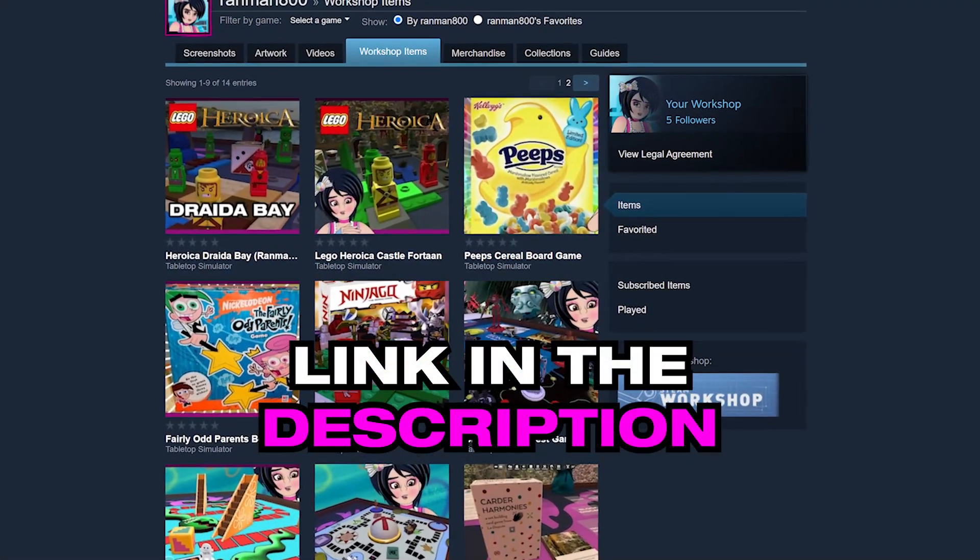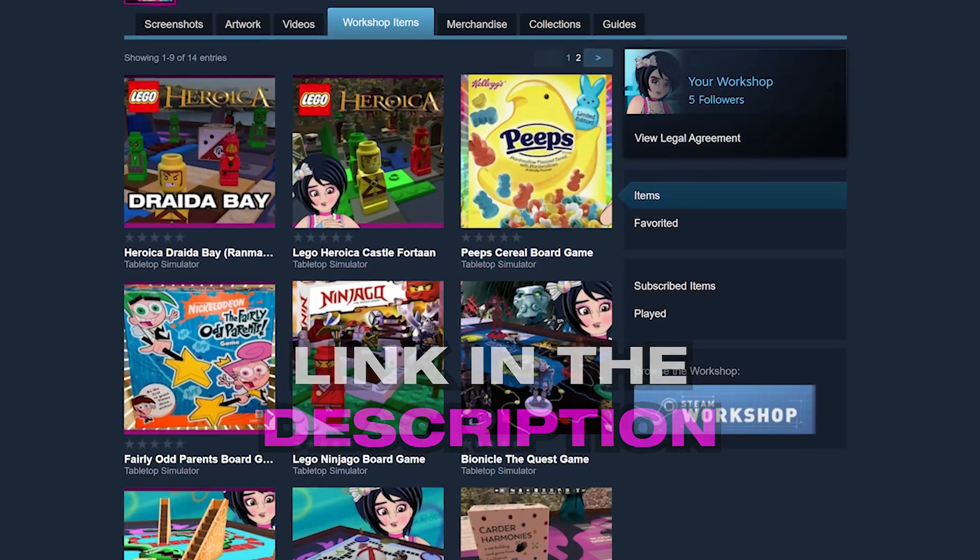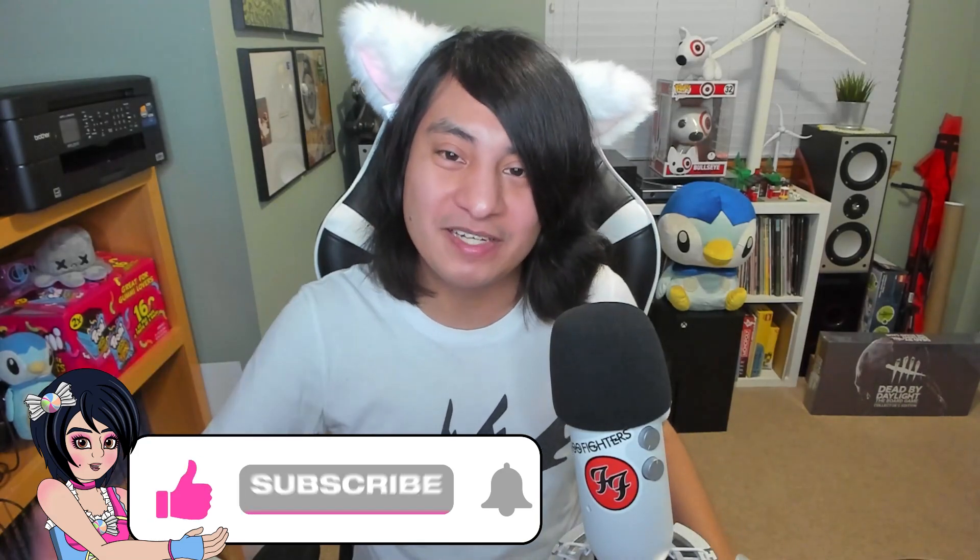Heroica Walderk Forest is now available on the Steam Workshop as a tabletop simulator mod. I'll leave a link to my Steam Workshop in the description below. If you enjoy the mod, please consider liking the video and hitting the subscribe button if you haven't already. It's a free and easy way to support the channel, and it lets me know that you guys want to see more tabletop simulator mods.